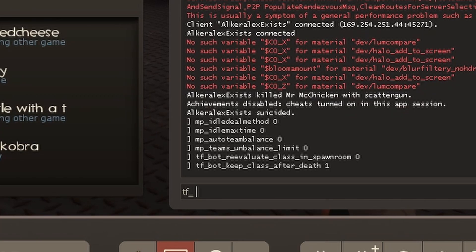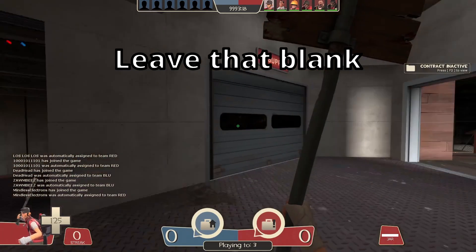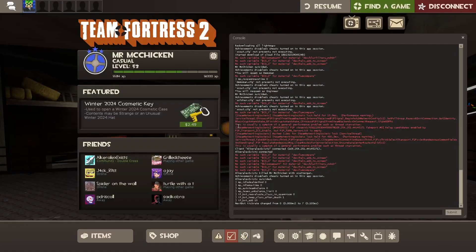To add bots, you do tf_bot_add, a number — I'll do 10 — and then the class: scout, soldier, pyro, demoman, heavy weapons. You have to type 'heavy weapons' or 'demoman' to spawn those classes. Then engineer, medic, sniper, and spy. If you want a random class, just leave that out. Then you do team, red or blue. If you want random teams, leave that out too. And now we have 10 random classes on random teams.